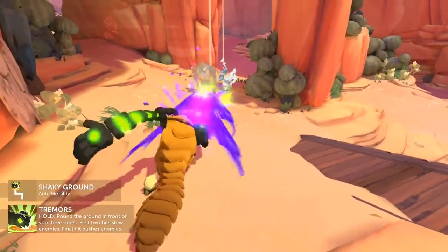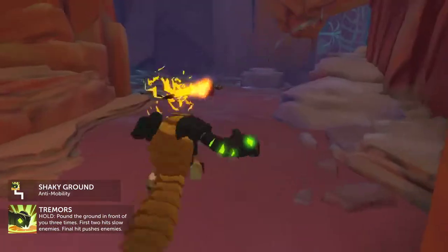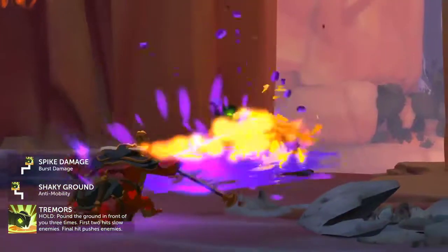Taking Shaky Ground causes the first two hits to inflict major slow. While Spike Damage causes the final spike to deal a burst of additional damage.